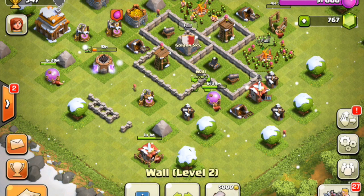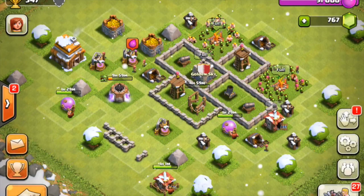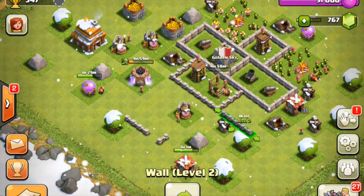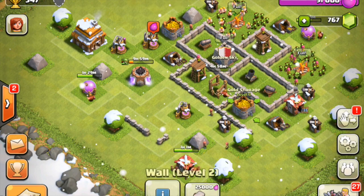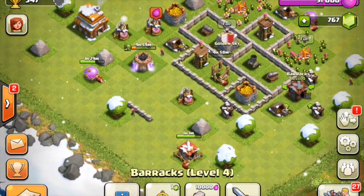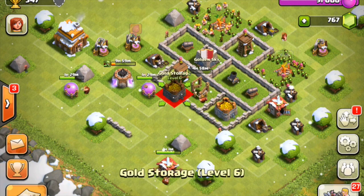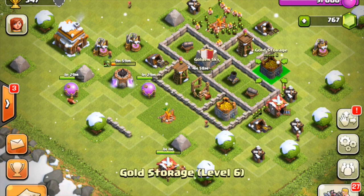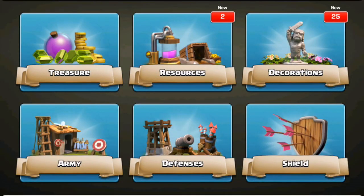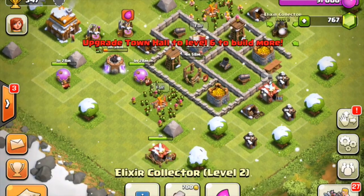Let's get the air defense placed. I'm gonna leave that one to upgrade. Perhaps we can block in one of these - this isn't gonna look very pretty. Perhaps we can use that to block in that gold storage there. We've got a few walls free. I'm gonna figure out what to do with those walls later. Let's put our resources around there. I'm trying to separate out the gold so that it's not just gonna make it more difficult for the attacker. We can put some spring traps down - make it a nice surprise for whoever decides to attack.